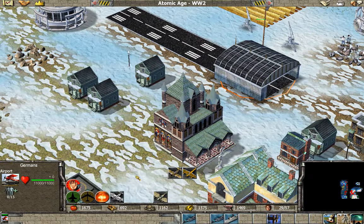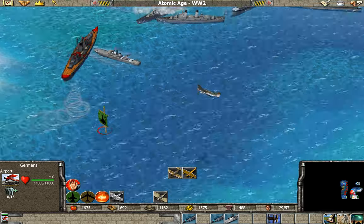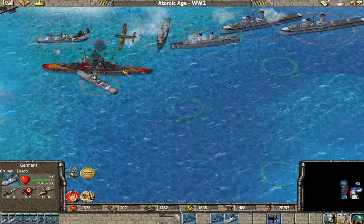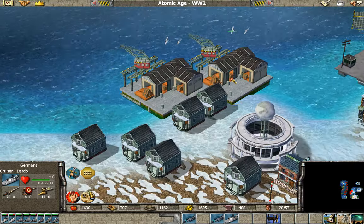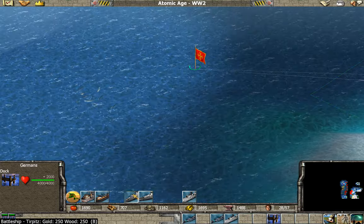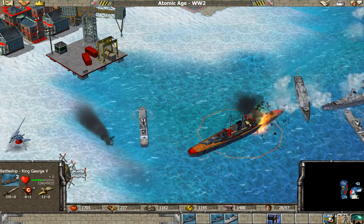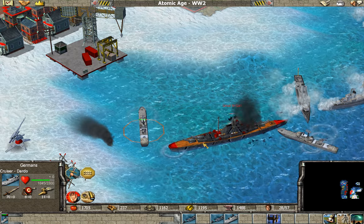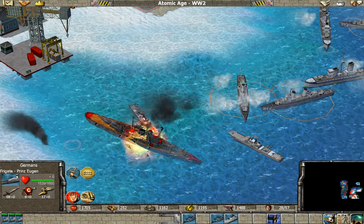Alright, I think this is more like what we're supposed to be doing here. So yeah, building up a big old fleet. Battleships can kill anything except U-boats in the water, and they don't use U-boats, so I can slow down the game with the amount of firepower I've got now.